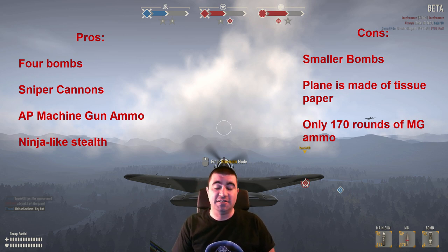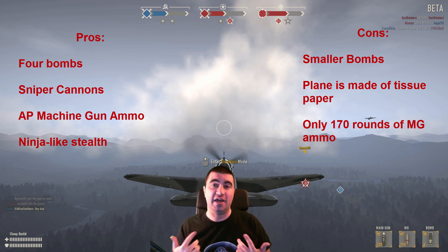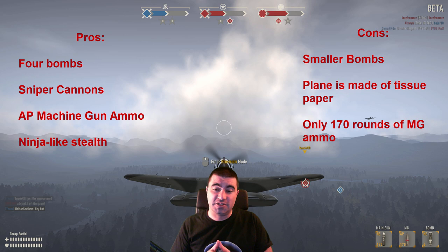The final pro is the ninja-like stealth settings. The Yak is quiet — super quiet. Half the time you will never even hear it until it's already shooting at you, which in a dogfight is huge. You use sound a lot in this game, or you should be. I'm going to give you a comparison to show you just how loud the 109, the P-38, and the Yak are — and then you'll see what I'm talking about.